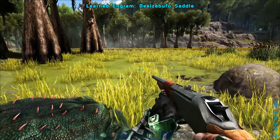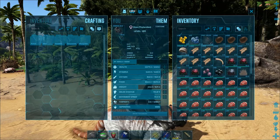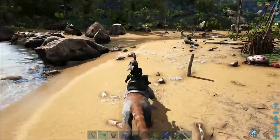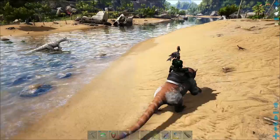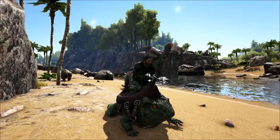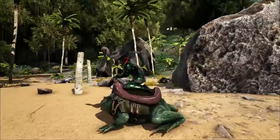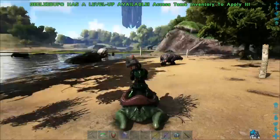Had to run over to get some cementing paste from beaver dams. Now, once you get these guys and get their saddle on, let's discuss a couple things. Their left click attack is a simple tongue strike, but it actually has some really long reach — pretty cool. You also get a side-to-side tongue swoop with right click. And their jump goes wicked high; you can get some serious velocity off these guys.